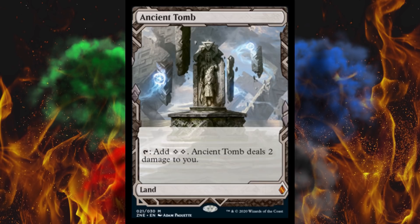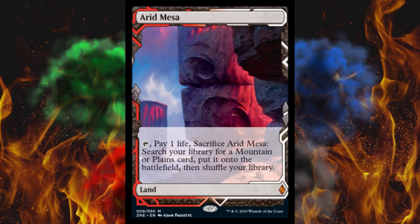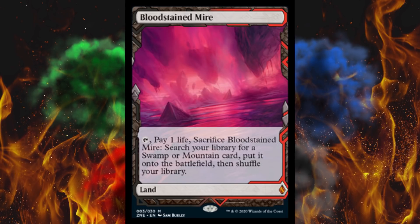Let's jump into it. Ancient Tomb is $50 — the BFZ Expedition version is still $170 right now, so $50 versus $170. Arid Mesa is $60. Blackcleave Cliffs is $30 — strangely, the non-Masterpiece version is also $30. Bloodstained Mire, another fetchland, is $60. These are basically just being treated as another printing of the card.